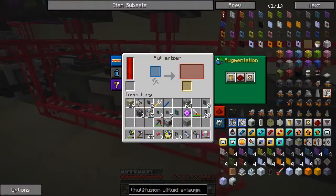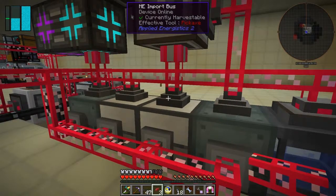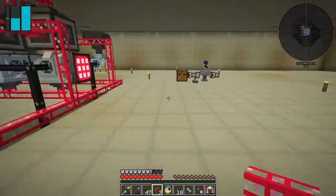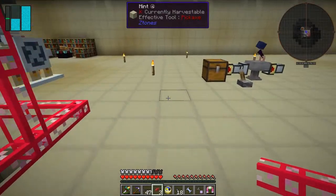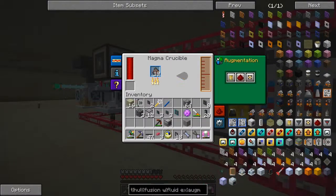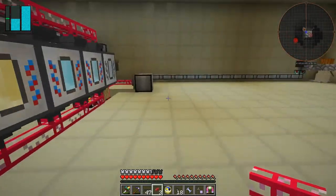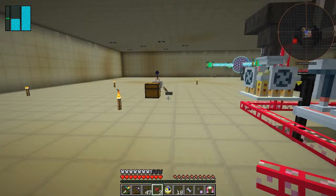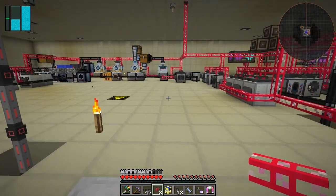I'm importing sand but there's no sand yet. Over here I've added all these magma crucibles doing all the ores - in fact they're starting to finish up. That was iron, that's lead gone - basically they're finishing all the ores so all the ores are being processed as they come in, which probably means I need to speed that bit up. That's for another time.